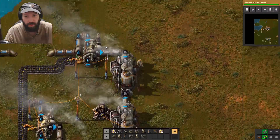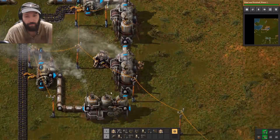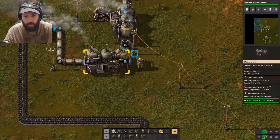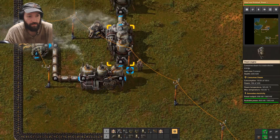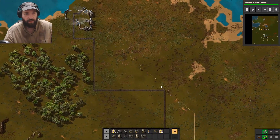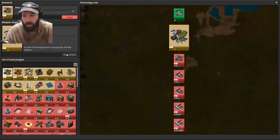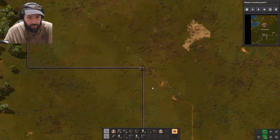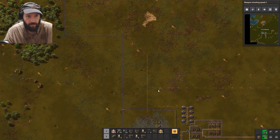Oh steam, go steam — perfect, perfect. Alright, so power output has been fixed. Steel — just research everything that costs red and then we'll go into stuff that needs green pretty soon.